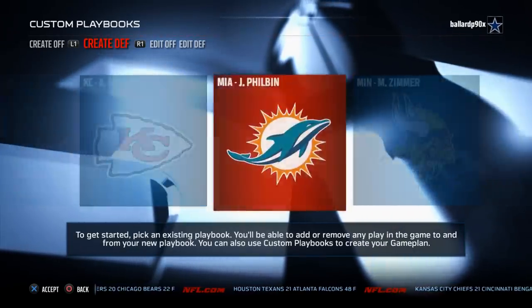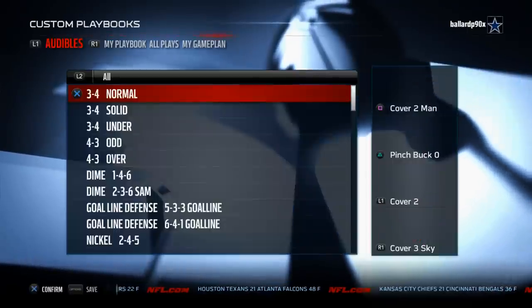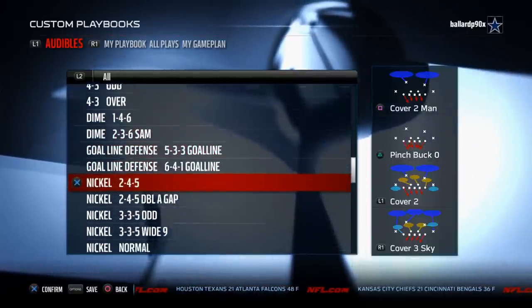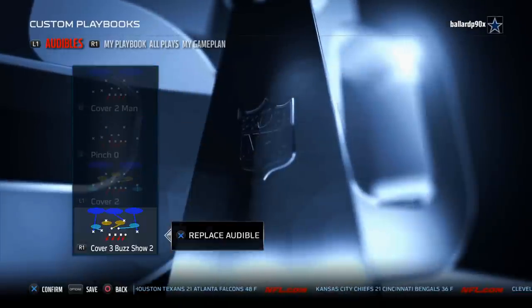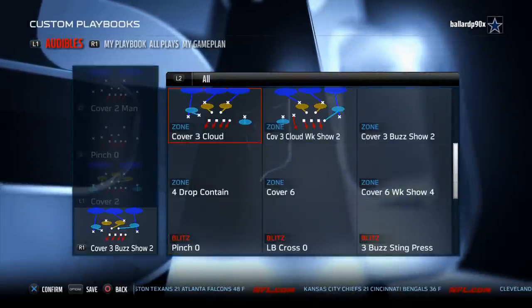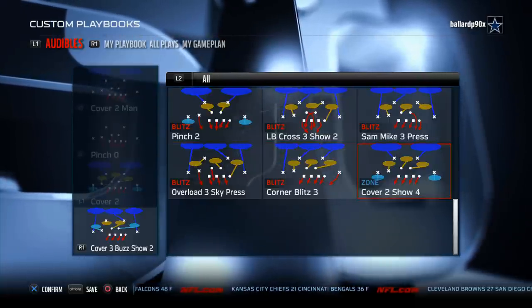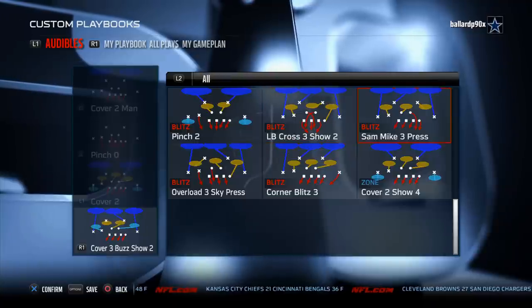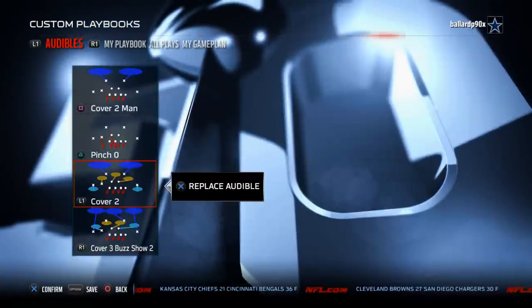Today we're going to be focusing on the New England Patriots defensive playbook and the formation we're breaking down this week is the nickel 3-3-5 odd. This is the formation we're going to focus on and our base play that we're going to come out in every single play is Sam Mike 3 Press. That's the play we're going to be utilizing almost every down to run, and then our zone coverage is Cover 3 Buzz Show 2.